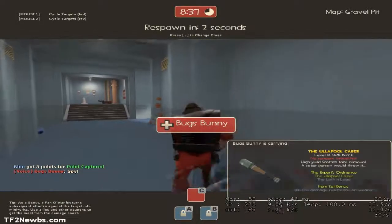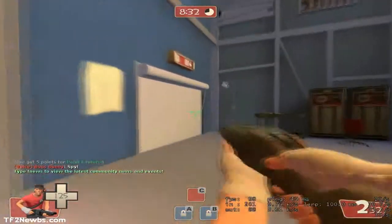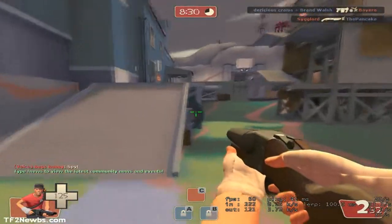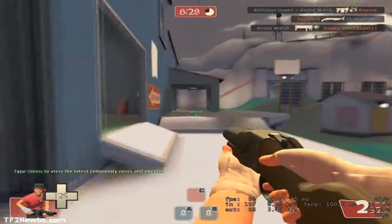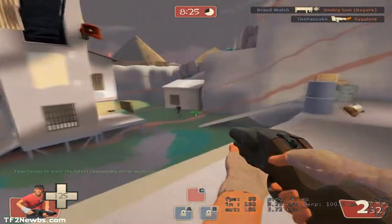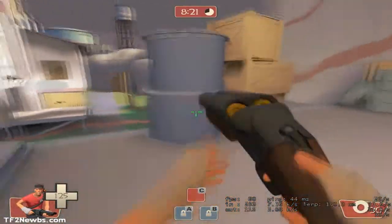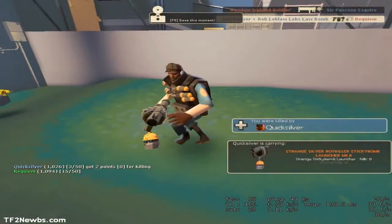More about the knockback: only the first shell will deal knockback to your enemy. Hitting the enemy with the second shell will do no additional knockback, though it will still deal damage. The same applies when you are airborne — only the first shell will knock you back, whether to your advantage or not, and the second shell will no longer knock you back.